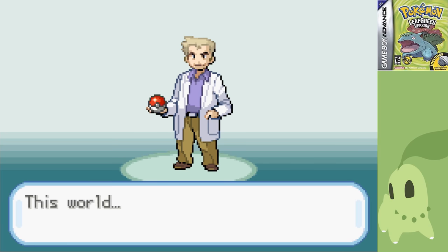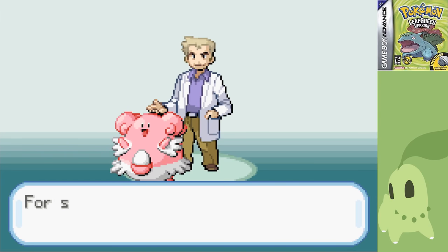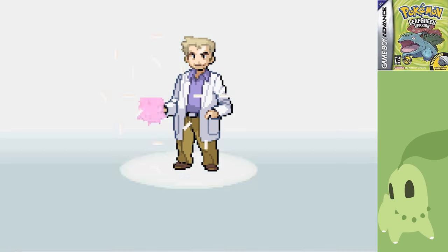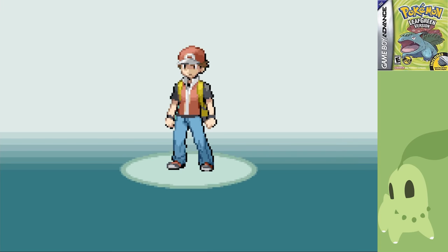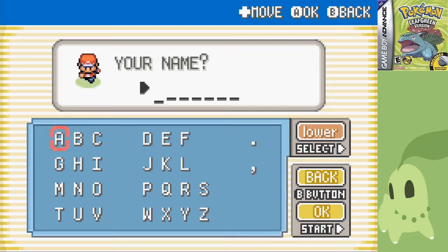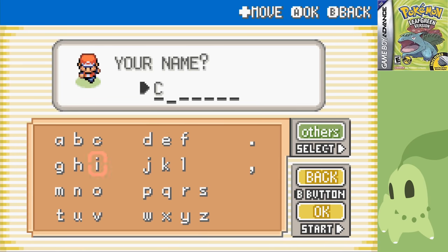So today we're taking a look at Chikorita. Looking at the moveset, we've got some pretty decent moves here. Synthesis, Body Slam, and Solar Beam are definitely what I'll be going for in terms of level-up moves, but there's some great TMs here as well, such as Toxic, Hidden Power, Sunny Day, Protect, Solar Beam in case we need to swap around moves, Return, Double Team, and Rest. There's a lot of stuff here, and it'll help a lot with this challenge.